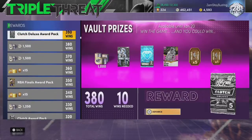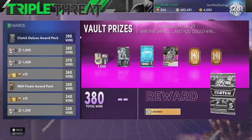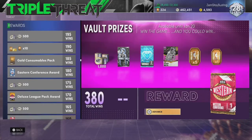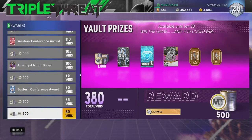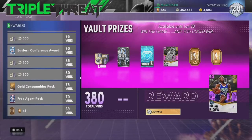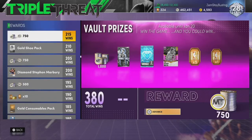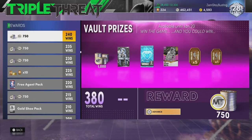As y'all can see, I got 380 wins so I'm pretty experienced in triple threat offline. But like I was saying - if you don't have Stephon Marbury and you're at 200 wins and below, these games are gonna be super easy. When it's 200 and below, all the CPU bosses are really just trash. Once you get to like 200 wins, 2K starts cheating - bronze and gold players hitting threes from deep. But you're still gonna be able to blow through all these games with my methods.